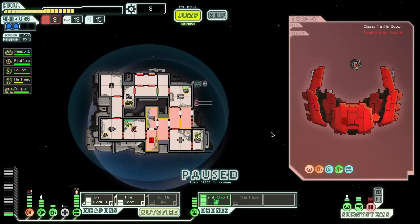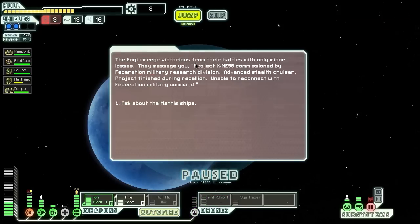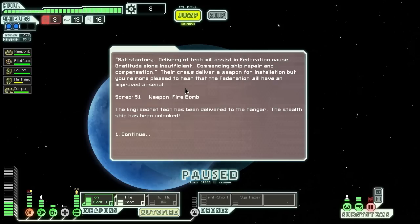Project X ME-56, commissioned by Federation military research division — advanced stealth cruiser, project finished during the rebellion, unable to reconnect. Ask about the Mantis ships. Transmit coordinates of Federation command — yes! Ship unlocked: stealth cruiser, excellent! Delivery of tech will assist the Federation cause, and he gave us 51 scrap and a fire bomb. Another fire bomb — I need to get to a store to sell that. The stealth ship has been unlocked, that is awesome!